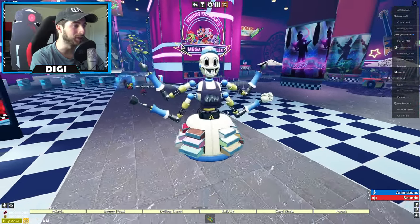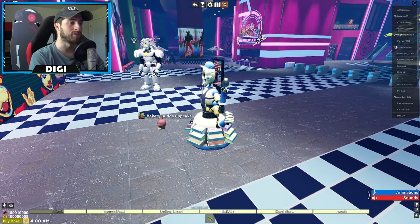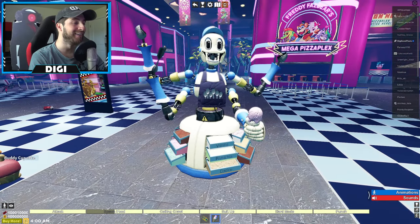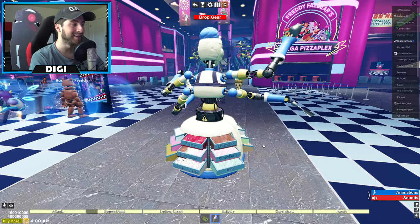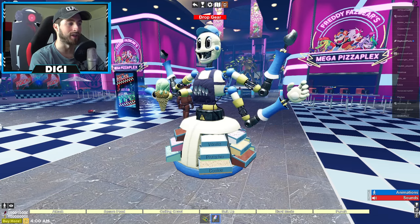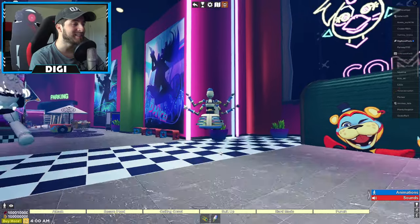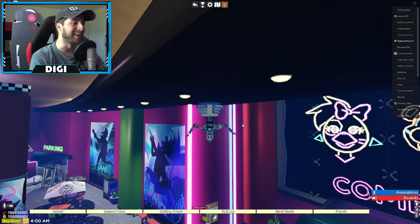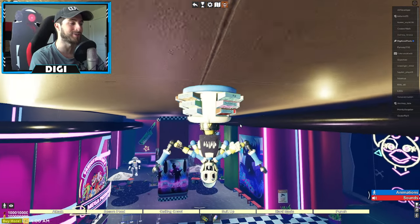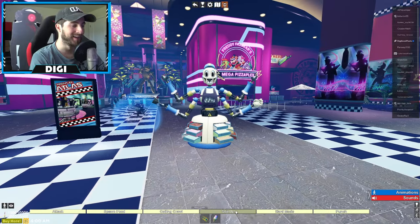Look at all these spoons — so many spoons! Attack: snowball. So many balls. Spawn food — oh my god, he's got ice cream! We're holding a thing of ice cream. Can we eat it? I feel like I'm hitting somebody with it. Ceiling crawl — could you imagine this thing on the ceiling? It's asking if you want a map to the ice cream store. How is the ice cream not falling?